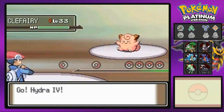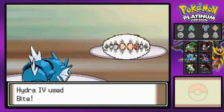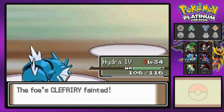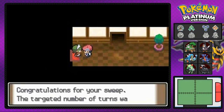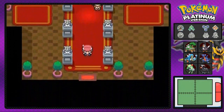Maid Claire comes out with another Clefairy. I intimidate and go with Bite — she uses Meteor Mash which raises her Attack, so I have to hit her fast. Bite finishes her off. That's another victory, but we did it in 16 turns instead of 9, so we don't get anything extra and don't unlock the bonus battle. We'll try the challenge again someday with more powerful Pokémon.